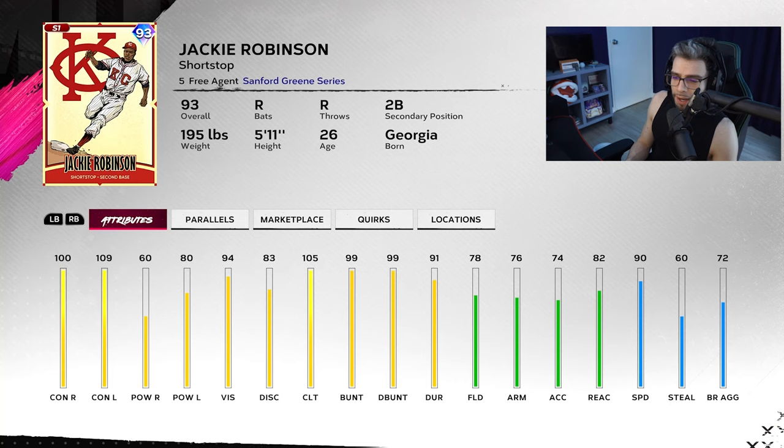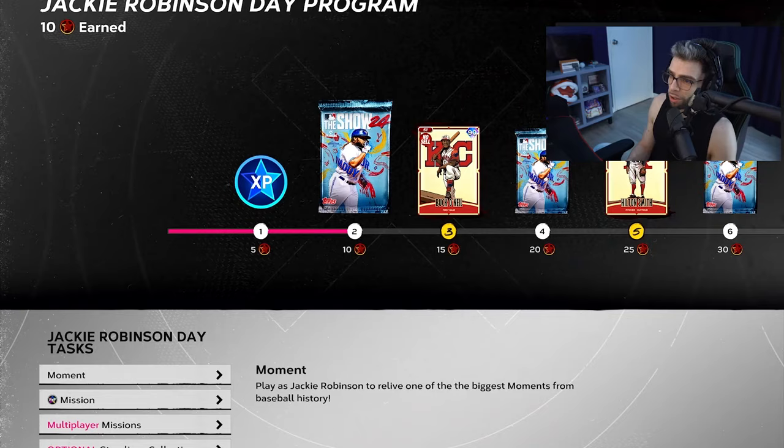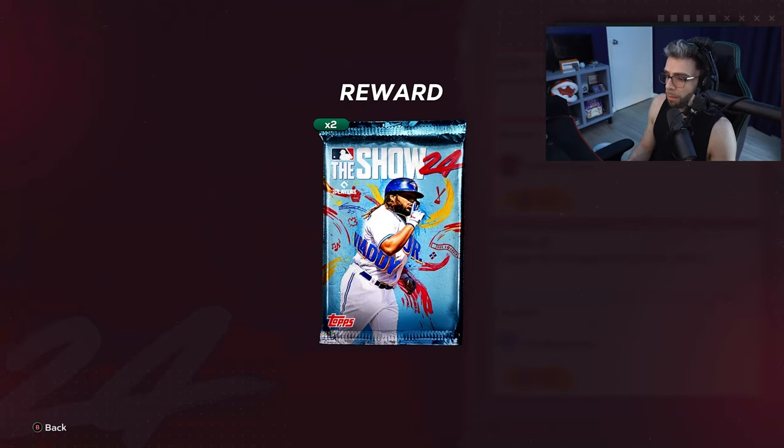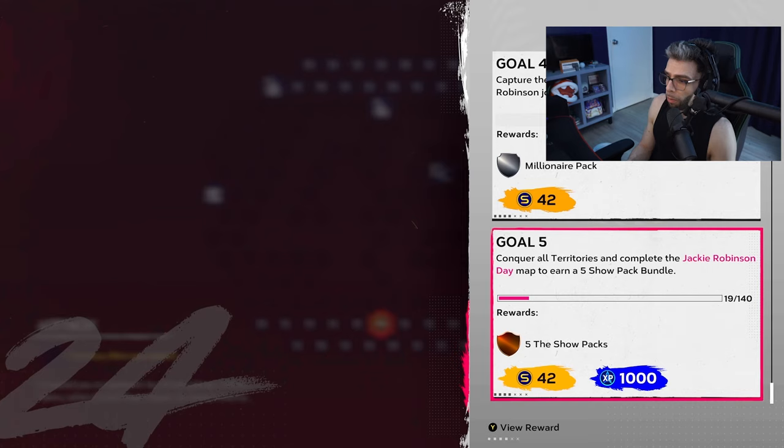Hank Thompson is a BR demon for sure — someone to look forward to. There's a Barrier Breakers pack in this program, which is nice to see. And Jackie Robinson is obviously at the end. If you did Storylines you'd have no problem getting a free 10-star head start because you got a nice little bonus for doing that. The Jackie Robinson Day conquest has packs, a headliner, more packs, a millionaire pack, and five Show packs. Very cool, and it looks really easy too.